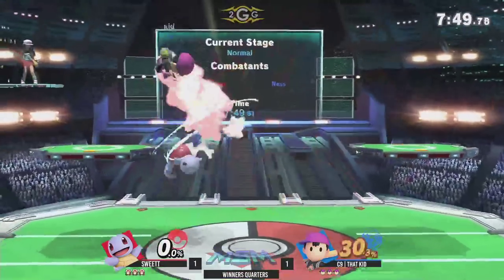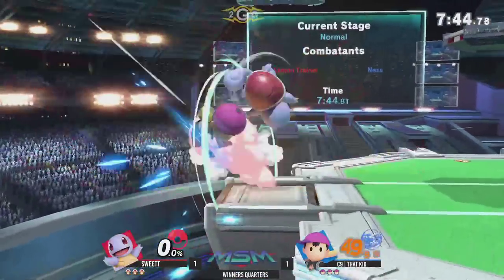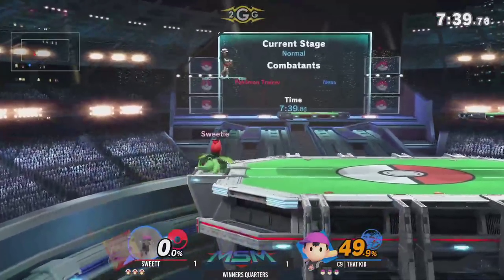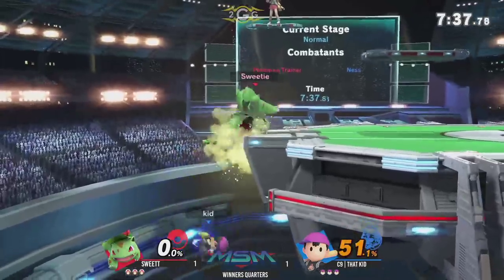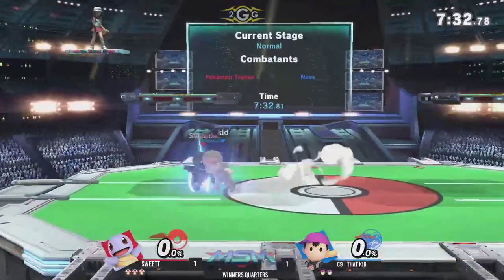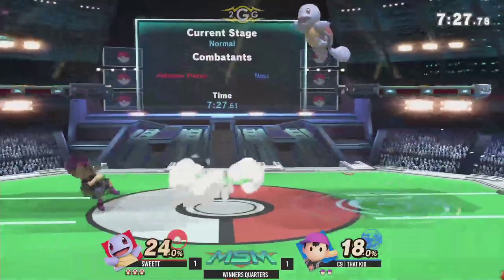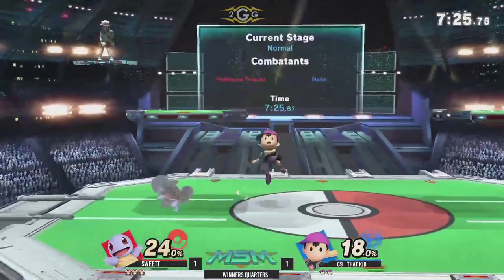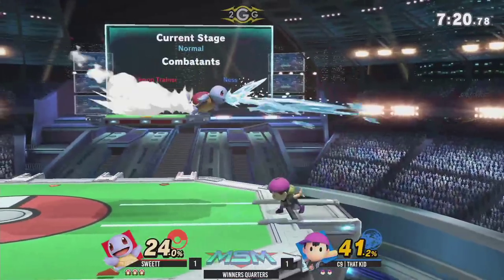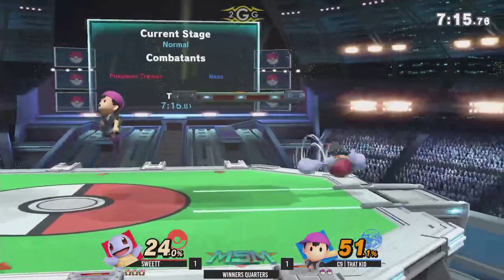Seeing if Sweet T is able to right the ship. Thought that kid was going to land on the platform so went for a dash grab — not going to get it, but 49%, not too bad. That water gun — so crucial — down air. Yeah, that's it. Unfortunately, a zero to death for Sweet T. That water gun messes up people's spacing when they're not really sure what's happening. It sent them so far even with no charge — that's the ridiculous part. Especially against a Ness who has to put more skill into that recovery than some of the free recoveries you see from other characters.